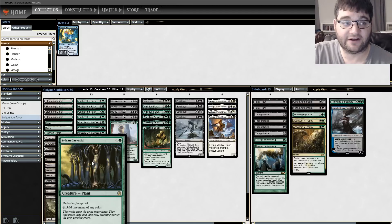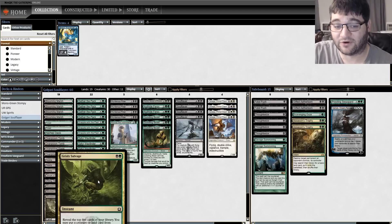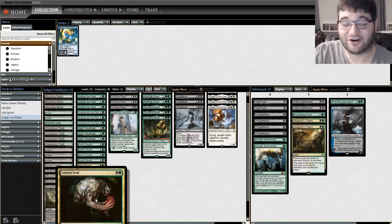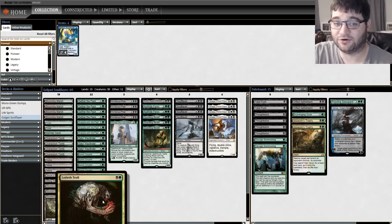Sylvan Caryatid gives hexproof to your Soul Flayer, which is huge, plus it accelerates you and can fix your mana if you're stuck on a single color. Grizzly Salvage is probably the best one at filling the graveyard — you look at the top 5, get a creature or land into your hand, and put the rest into your graveyard, all for 2 mana at instant speed. Rounding things out with Lotleth Troll — a powerful card on its own and a discard outlet for if you have Zetalpa in your hand. We're a green-black deck with no Faithless Looting, but Lotleth Troll does a good job of that.